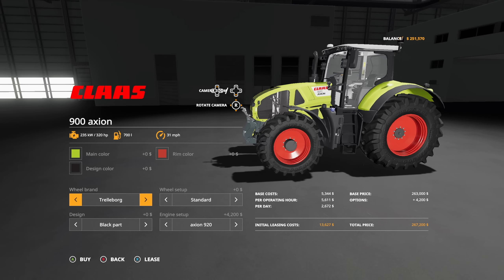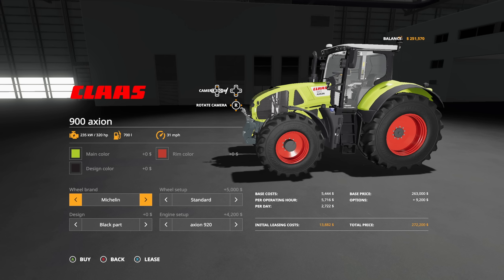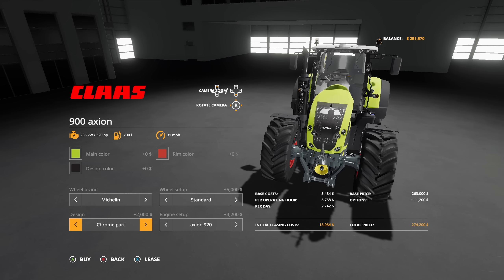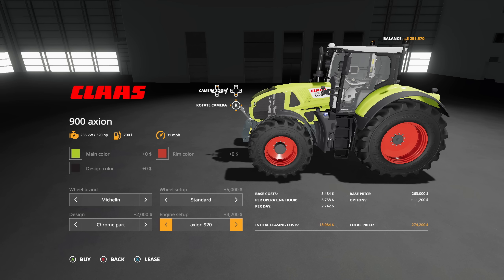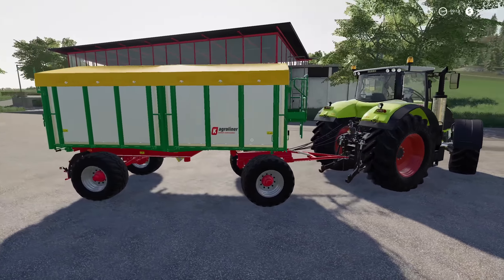For wheel setups you've got Trailer Borgs or Michelins. In Trailer Borgs: standard, wheel weights, wides, wides with weights, twin wheels, and rear twins. In Michelins: standard, wide tires, wheel weights, wides with weights, twin wheels, and rear twins. Designs: black and chrome. Engine setup on the Axion: 92, 93, 94, 95, and 96 — ranging from 320 horsepower all the way up to 445 horsepower.